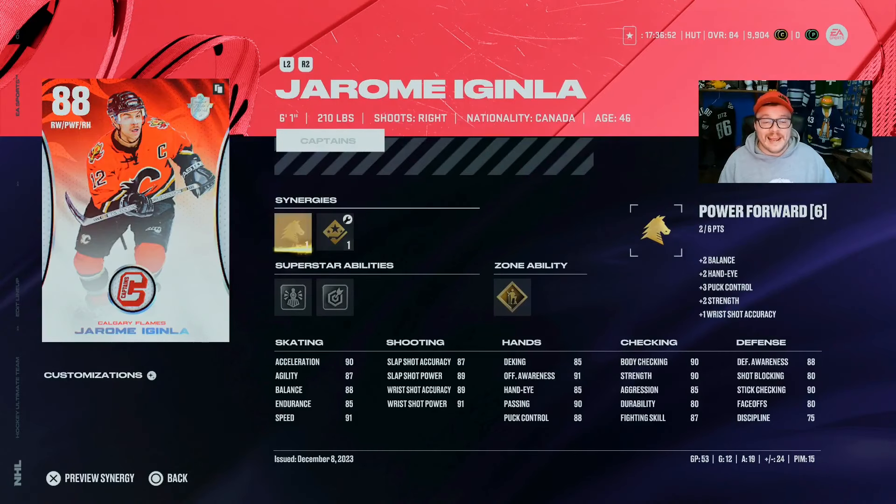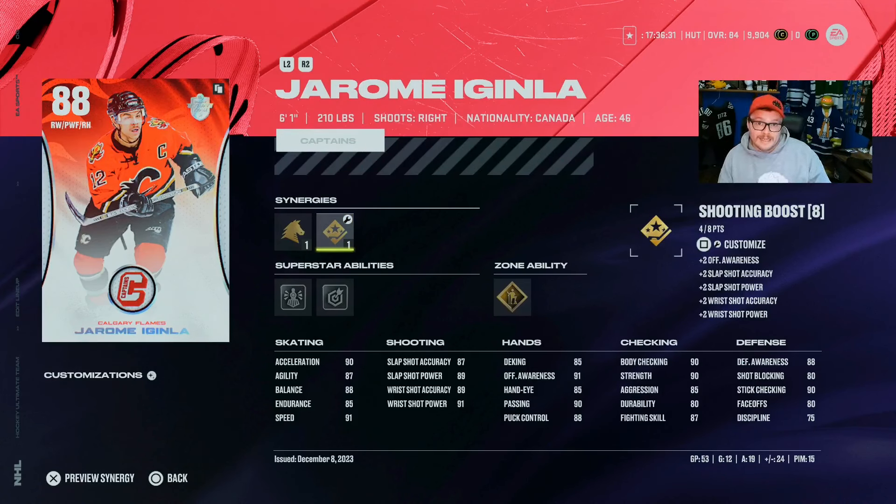Then when you look at the other Gimaël — the 88 Captain MSP — which has Boren, Snipe, Unstoppable Force, 91 speed, Power Forward, Shooting Boost, Checking Boost. Pretty much everything with synergies and abilities is built the exact same. The 92 has 93 speed, the 88 has 91 speed — very close, and it's not something you'd spend 140,000 on to move up from if you had this card. But 90 shooting to 97 shooting — that is a very significant difference. And 85 endurance to 90 endurance — that also matters.